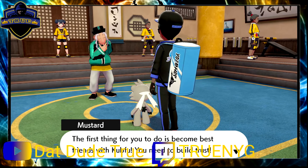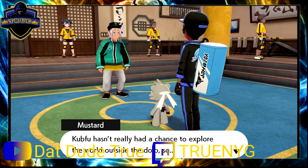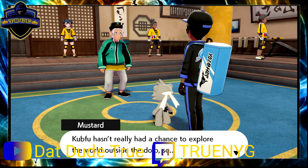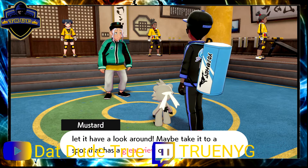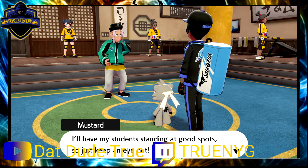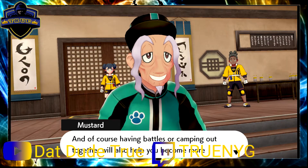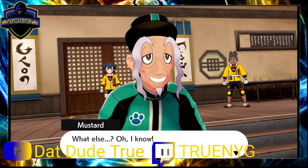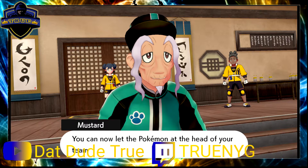Mustard explains: 'The first thing for you to do is to become best friends with Kubfu — you need to build trust. Kubfu hasn't really had a chance to explore the world outside of the dojo, so maybe it'll help you become better friends if you let it look around, maybe take it to a spot that has a great view of the Isle of Armor. I'll have my students standing at good spots, so just keep an eye out. Having battles or camping out together will also help. I hereby grant you permission to keep a Pokémon out of its Poké Ball here on the Isle of Armor.'